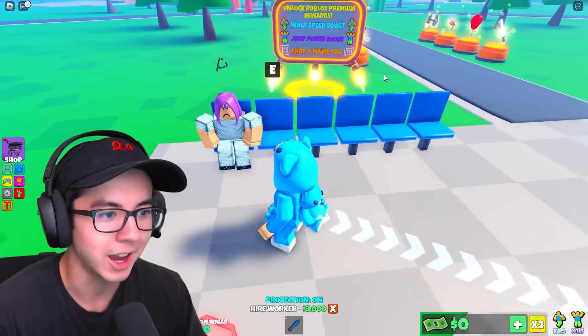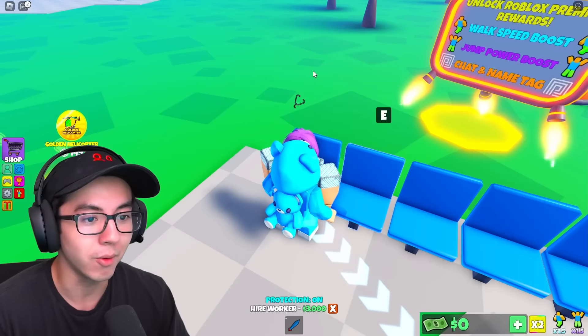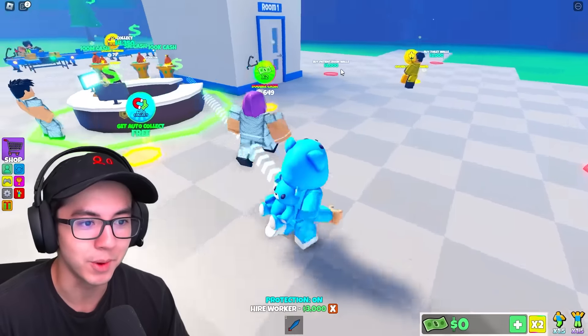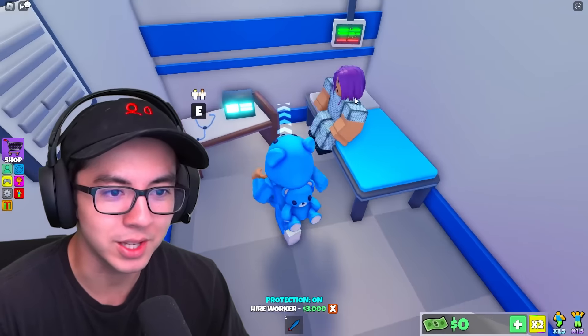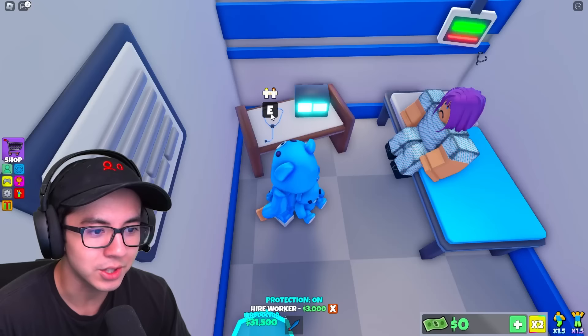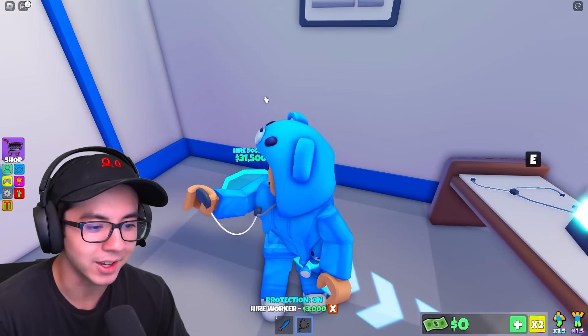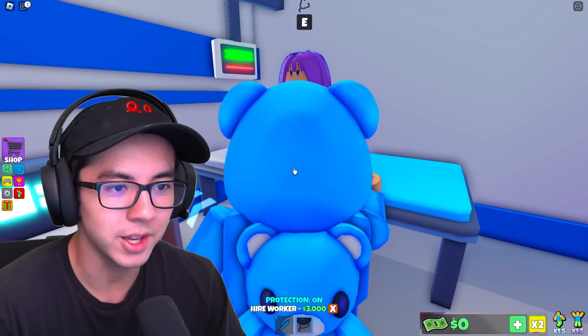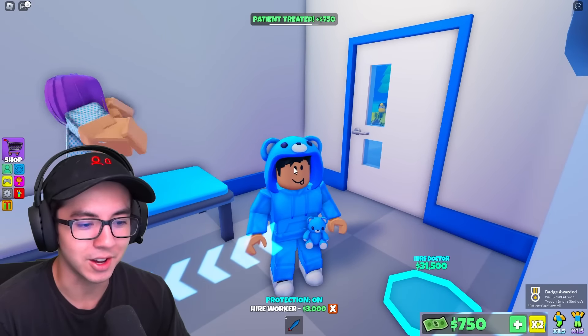Patient room ready to treat patients. This person is obviously sick — how do I help them? Can I help them? I'll send them to room number one. I'm supposed to hire a doctor, but am I licensed to do this? It says there's a stethoscope button, so let me click that. Oh my gosh, I have it on my head. Now I'm gonna use it on them. Pressing E. I treated them. Maybe I am a licensed doctor after all.